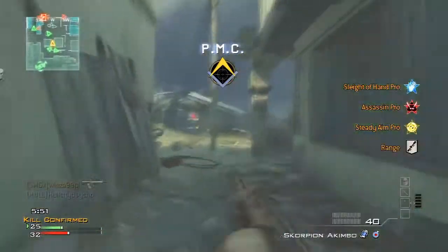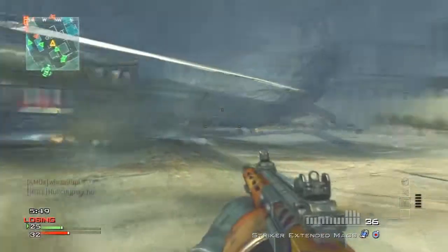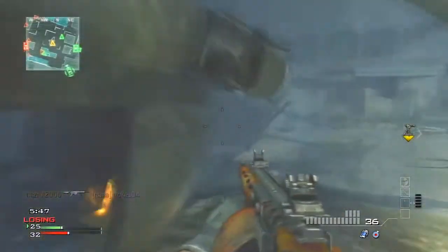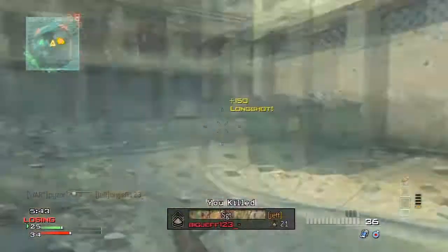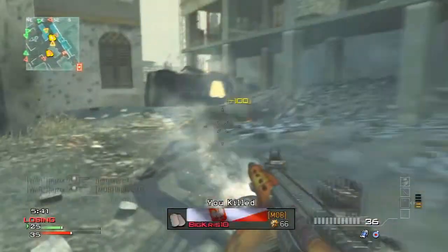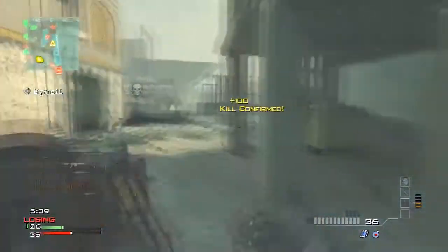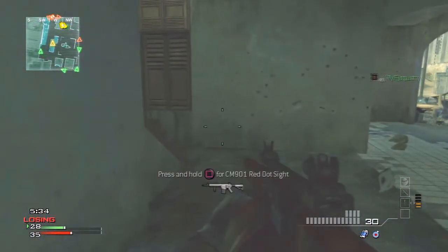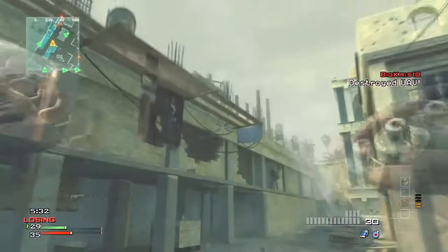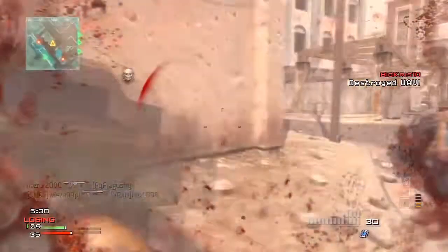Hello ladies and gentlemen, boys and girls, my name is Nigel and today we're rocking out the Stryker with extended mags just for that extra pellet. If you use extended mags, your pellets increase by 50% and it gives you extra damage — more pellets means more damage, like more bullets connecting, so you're obviously going to get a more powerful shot.